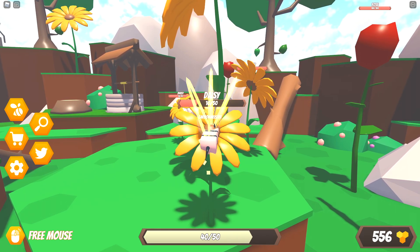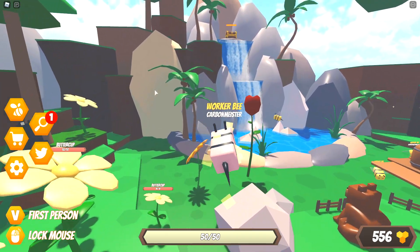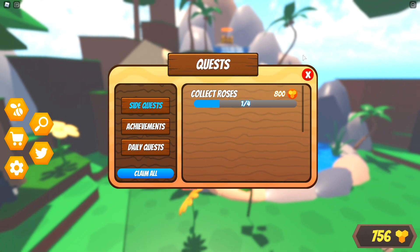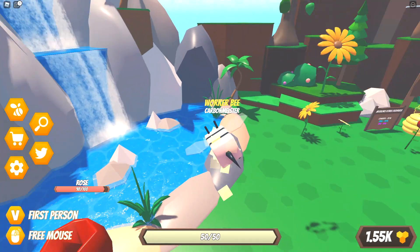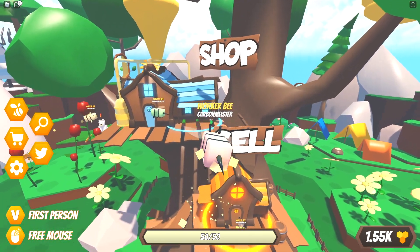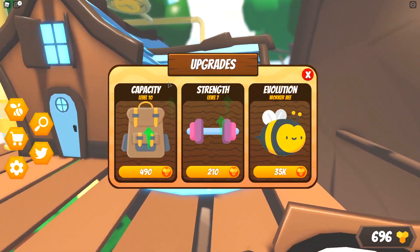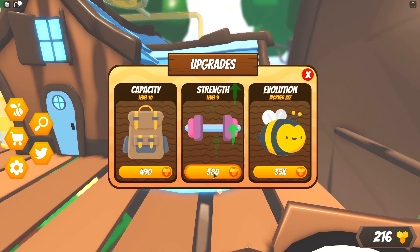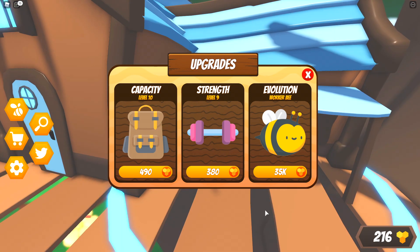Looking forward to reading those comments of people making fun of me for that mistake. But anyways, this should now be the final daisy I need to complete this quest. We don't actually need to go back to the NPC - we can just claim it right here. That now puts us at 1,500 honey, so let's go do some upgrades - definitely going to finish getting my capacity to level 10 and we'll also balance out the strength to level 10.